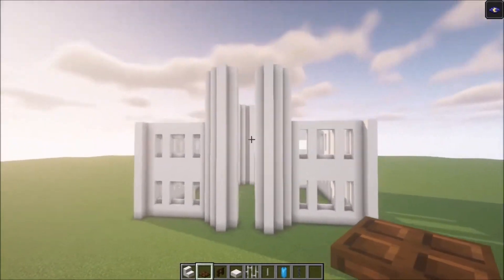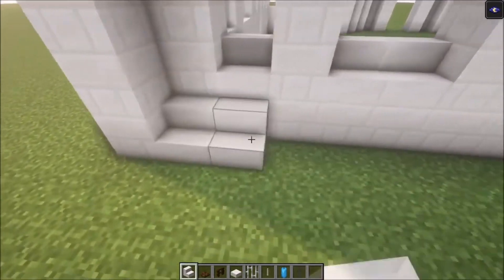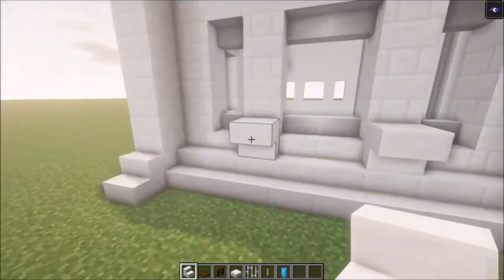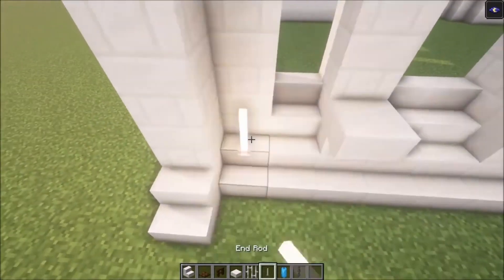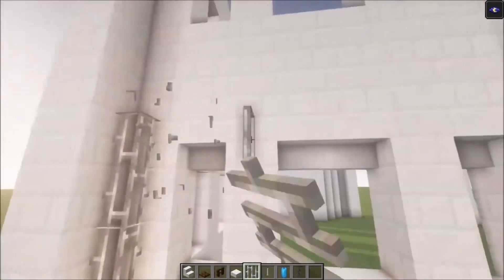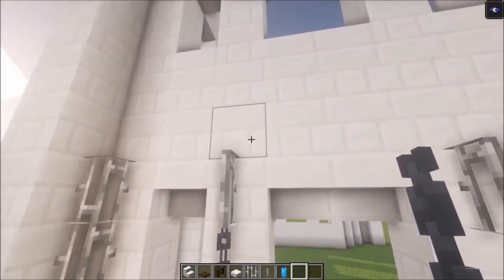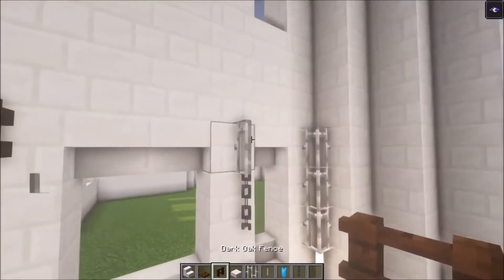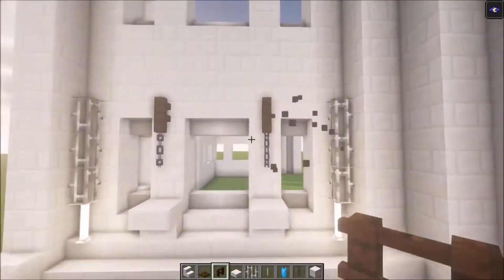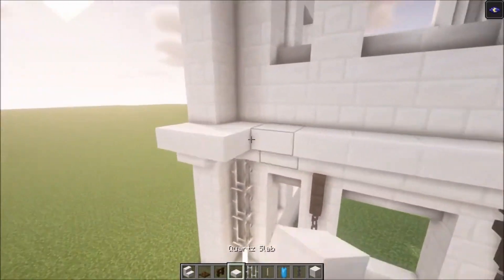Once you've got all the floors in, we're going to decorate the windows. Start by adding stairs like this, then add upside-down stairs on these sides. Add handrails, do the same over on this side, then go up with some iron bars. Add a chain like this — I actually want to replace these with some dark oak fences — then on top add some stairs again and a slab going across.